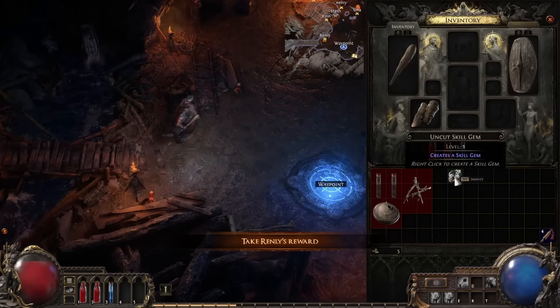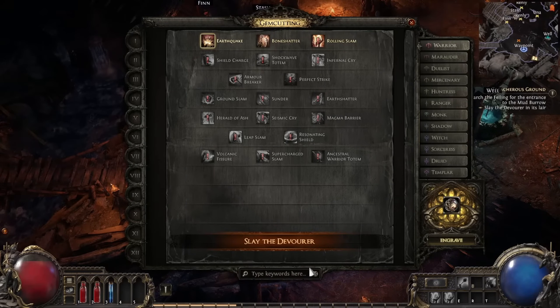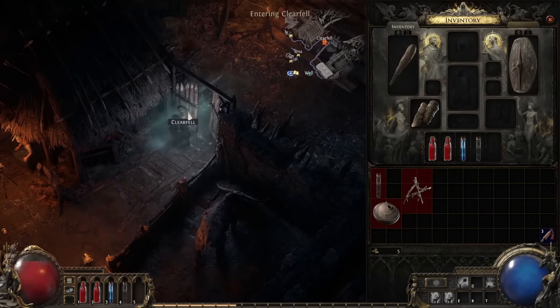Here we see an uncut skill gem — now you can see the different gem cutting options. One thing I'm very curious about is whether these are class-specific. Like, can only the warrior use those skill gems, or does only the warrior have access to them?